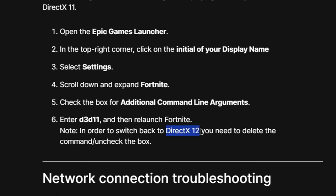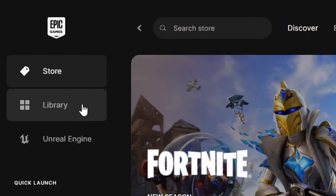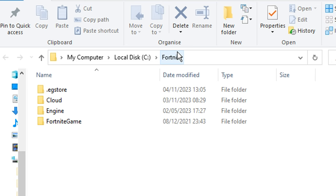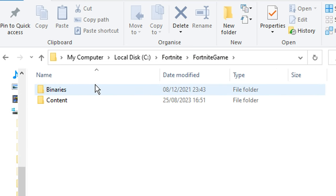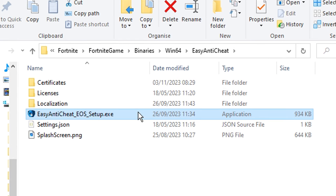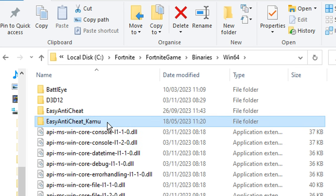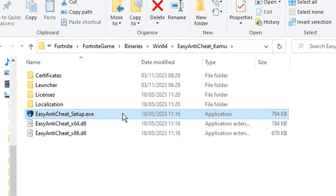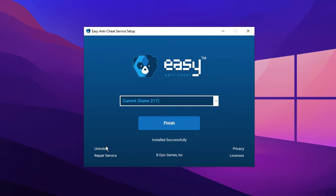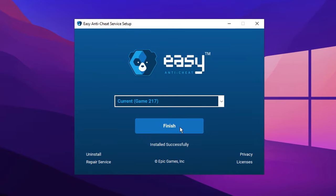As a bonus, go into the Library, click the three horizontal dots, go to Manage, and under Installation click the Install folder. Navigate to Fortnite Game, then Binaries, then Win64, and open up the EasyAntiCheat setup.exe. If it doesn't open initially, try running it as administrator. If that still doesn't work, look for the alternative file just below it and open that one instead. Once open, try to repair the service — this could potentially fix your game crashes and other issues. It doesn't take long at all, and once installed successfully, click Finish.